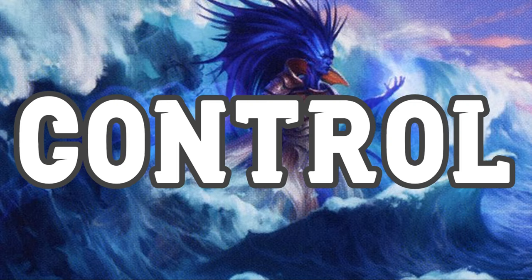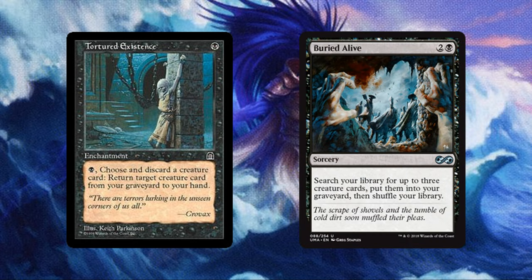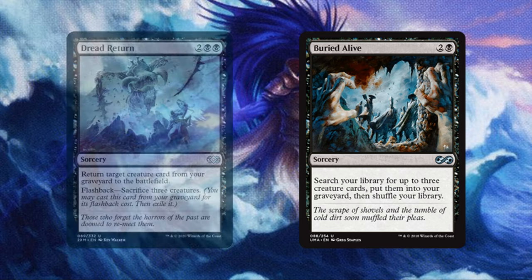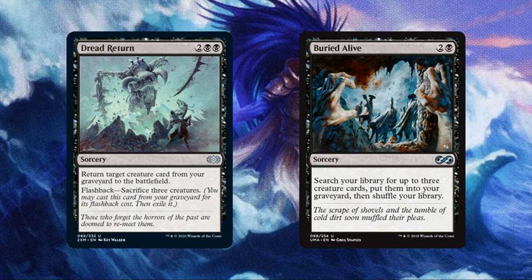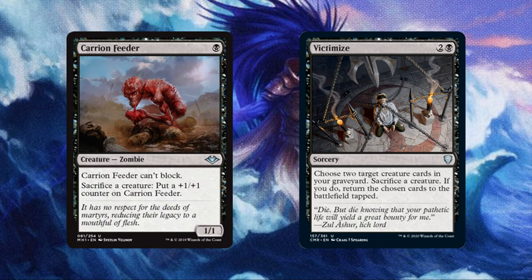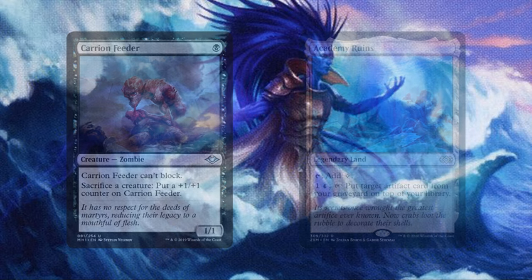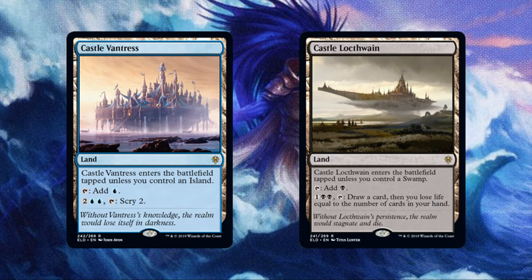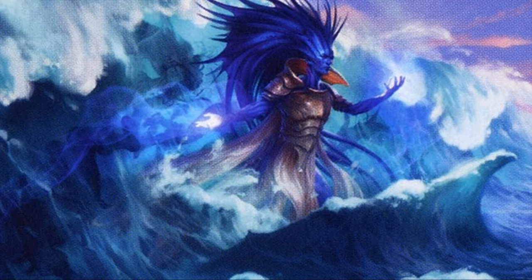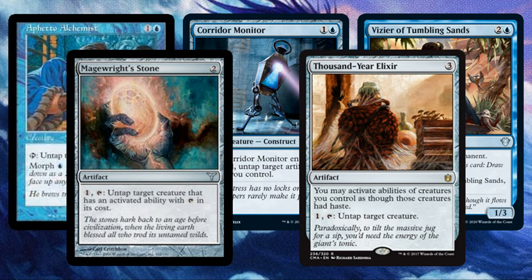For our control section, let's begin with controlling our board. Tortured Existence is an enchantment for a black mana that lets us pay 1 black to swap a creature in our hand for one in our graveyard. Buried Alive lets us tutor 3 creatures and place them directly into our graveyard for later Encore. Dread Return also helps us gain card advantage by returning a creature from our grave to the battlefield — we can also sac 3 creatures for its flashback cost. Victimize lets us sacrifice 1 creature to bring back 2 from the grave in its place. Carrion Feeder is a cheap and efficient sac outlet for dumping creatures from our field into our yard. Next up we have some cards that will help us untap Araumi: Aphetto Alchemist, Corridor Monitor, Vizier of Tumbling Sands, Magewright's Stone, and Thousand-Year Elixir. The Elixir will also let Araumi be activated as though she has haste. These cards will allow us to activate Araumi multiple times in a single turn, causing catastrophic calamity.